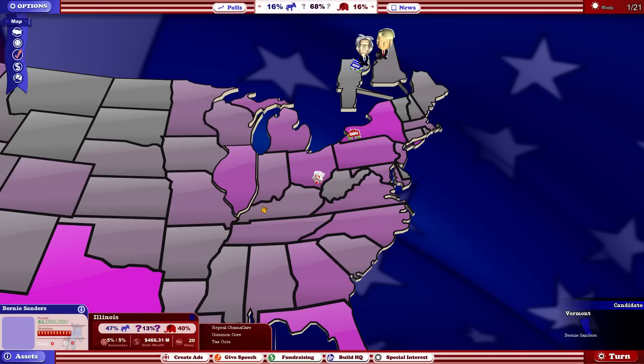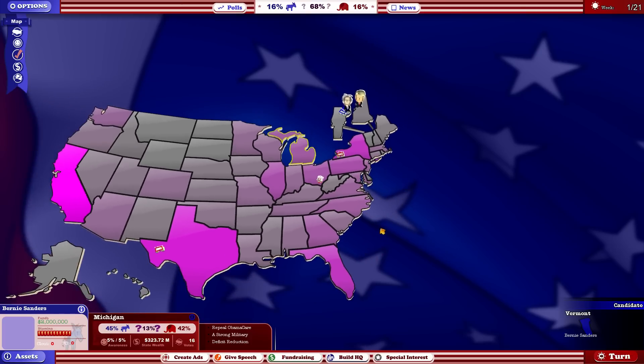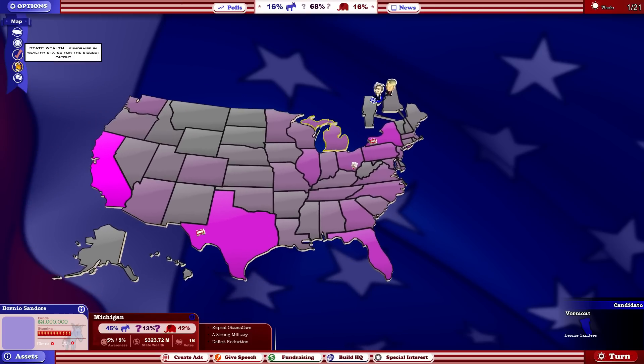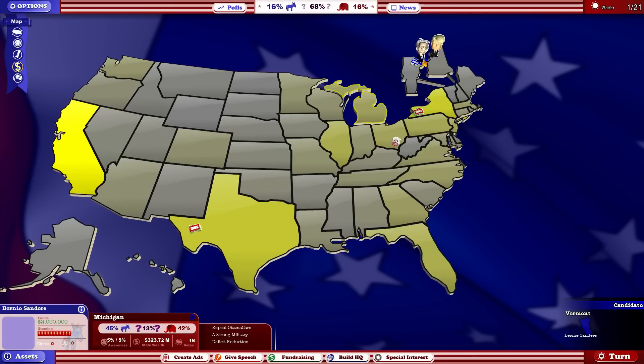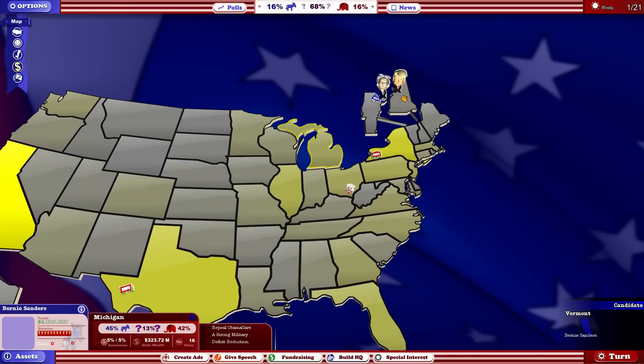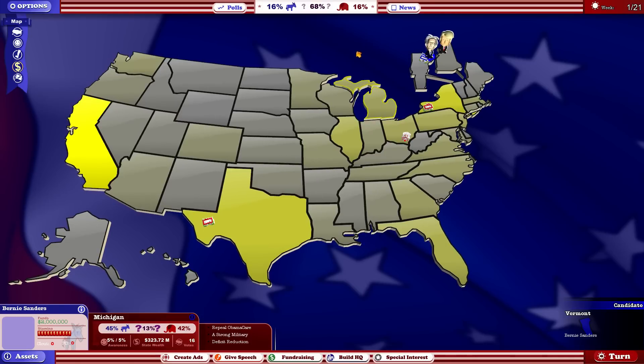Illinois is most likely going Democratic. Wisconsin is more balanced with a lot of neutrals. Michigan leans slightly Democratic but can go the other way. State wealth is also important for fundraising, which is going to be very important for me because I'm going to have a lot less money than Donald Trump. I start with 2 million while he starts with something like 4.5 million, and he can actually fundraise a little better as well.